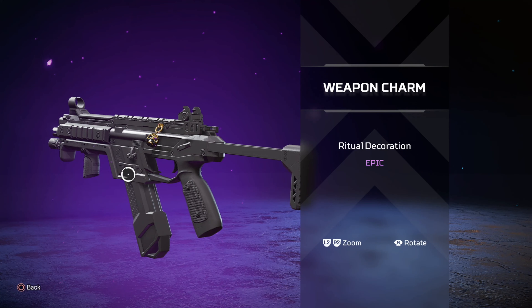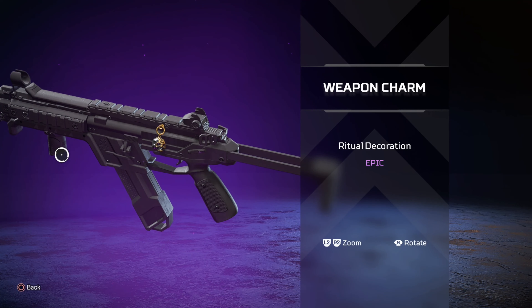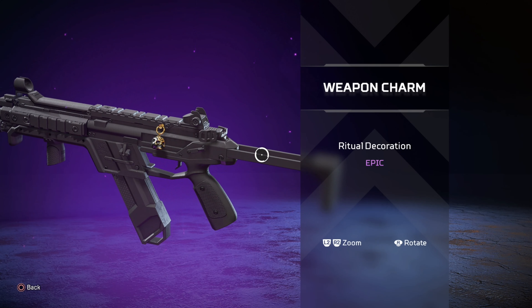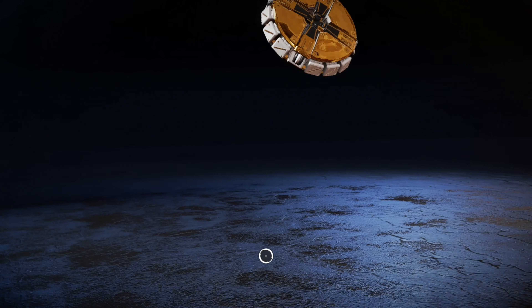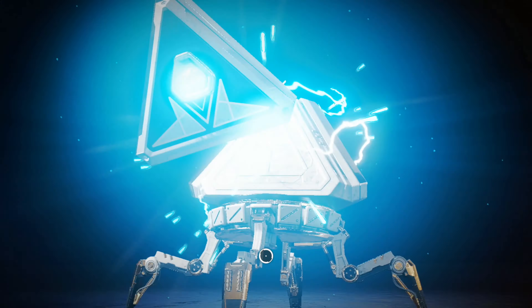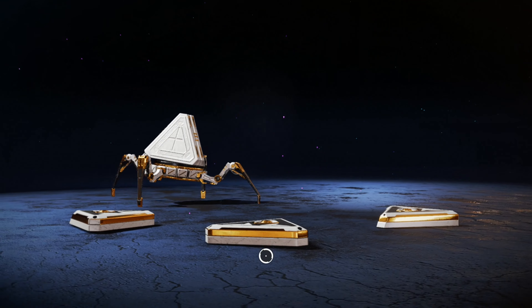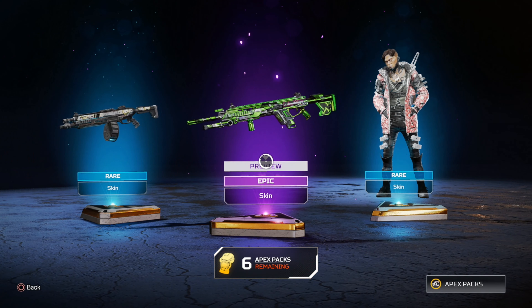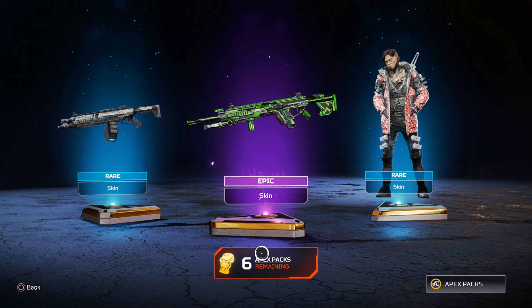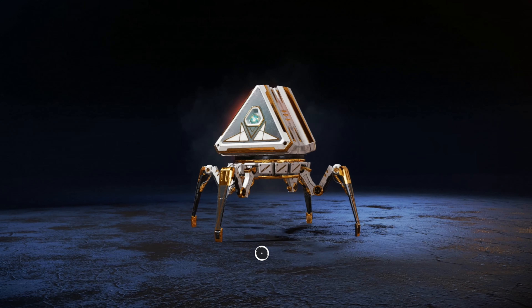What is this - a ritual decoration? That looks pretty cool. It kind of looks like one of those wrestling masks. All right, let's go, seven more. We don't have an epic Longbow skin - nice, nice. Six more.